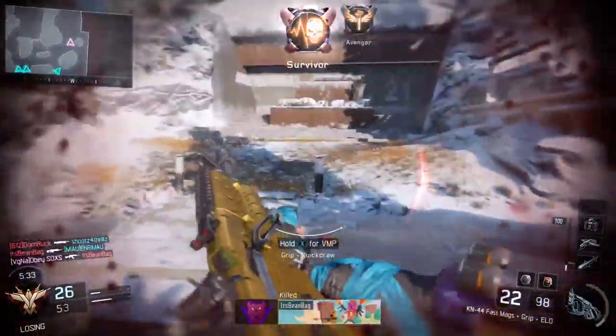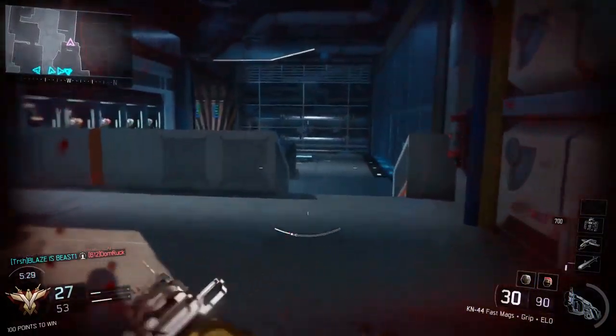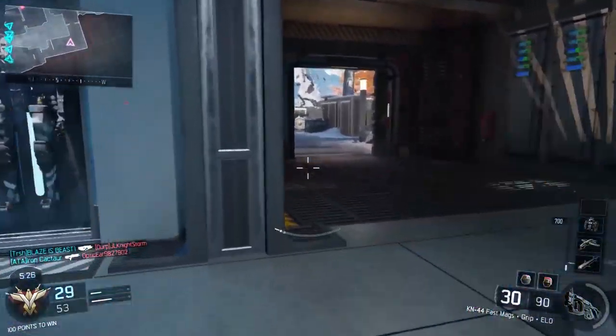But for the hundred headshots, something else I remember that I used was the heat wave. You use heat wave — that stuns them for about a solid three or four seconds — you get the headshot there, and you're good.